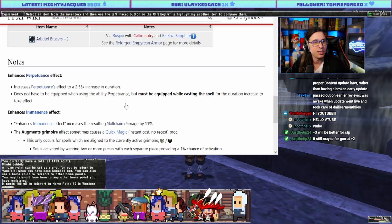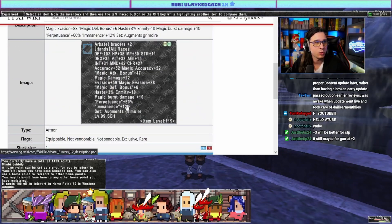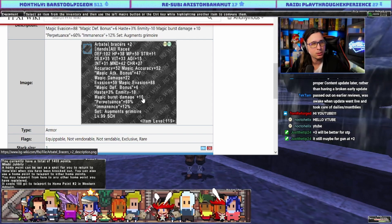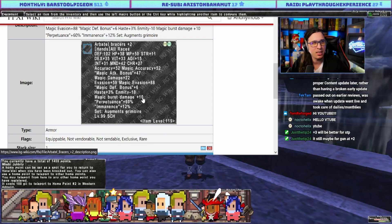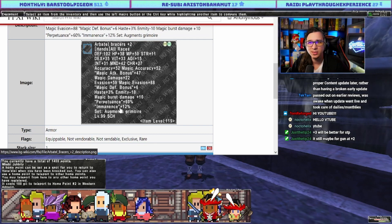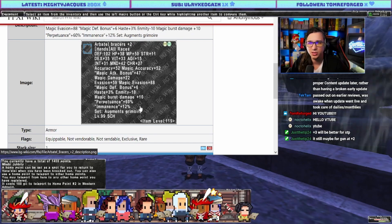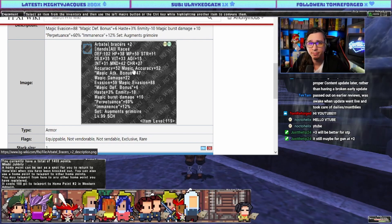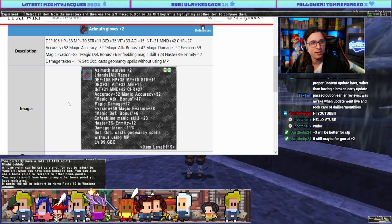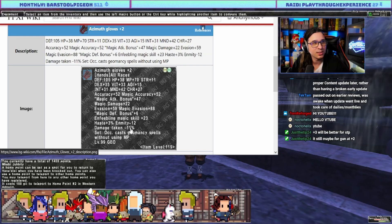Imminence: the resulting skill chain damage from imminence goes from 11 percent to 12 percent — meh. MBD plus 10 is a straight addition. Magic damage 22, MAB 47. The MBD plus the imminence bonus — any Scholars in chat who want to comment, if the imminence is important when using helix bursts to reach capped helix damage, comment down below for the algorithm.